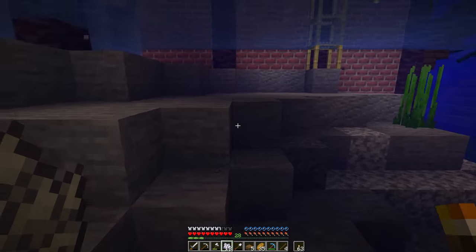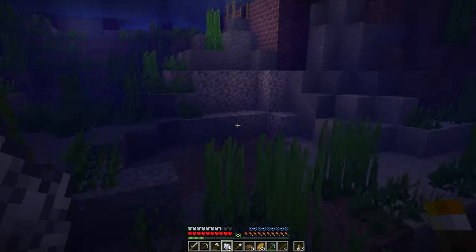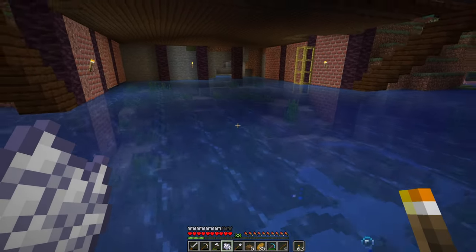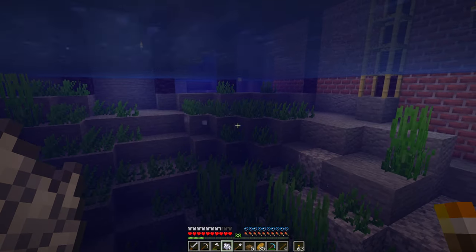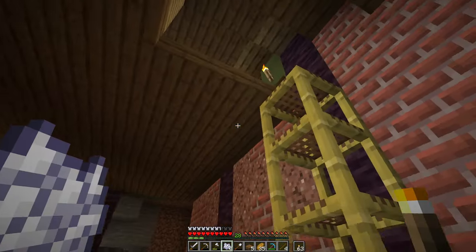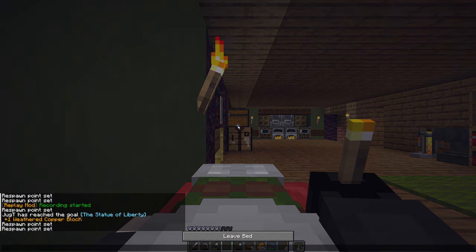This is looking so good! The seagrass should cover up some of the transition between dirt and sand and stone pretty well — the more the merrier. It'll look even better when we've got little docks and boats in here and of course a staircase going down to it. I think that is going to tie the whole thing together.